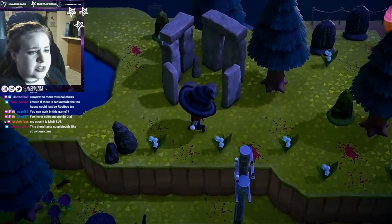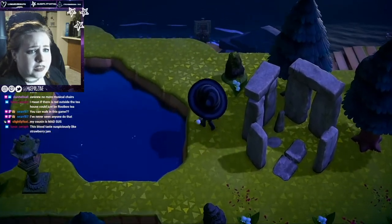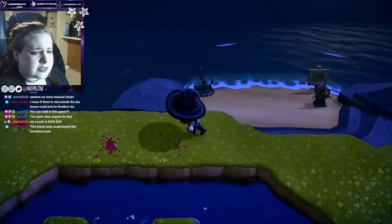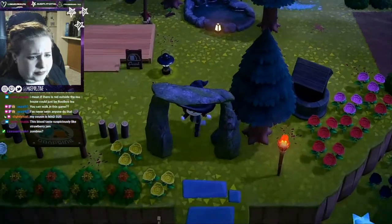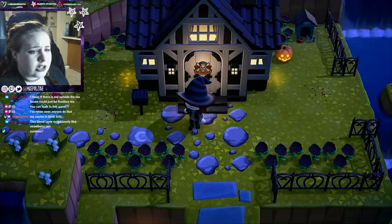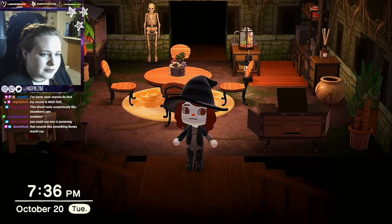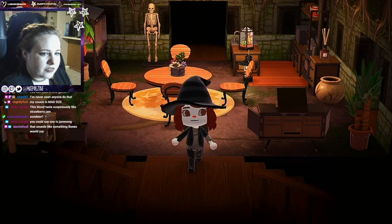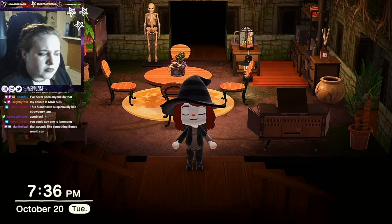There is also blood by the graveyard. The blood tastes like strawberry jam - good to know. Since the bear stones don't appear to be killing us, we can run back through this area without problems. We should probably check this house out - it's got skull and crossbones. There appears to be a skeleton in the corner. It also looks like an abandoned temple of sorts.